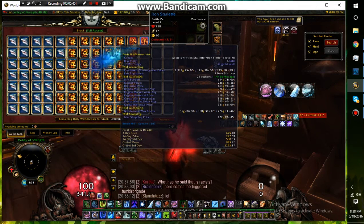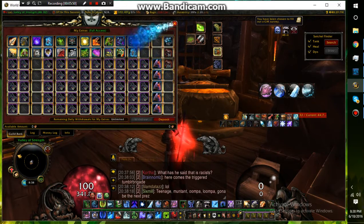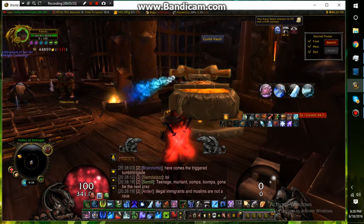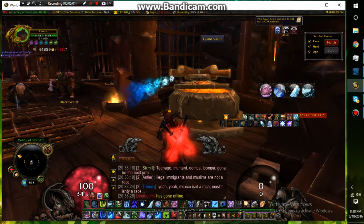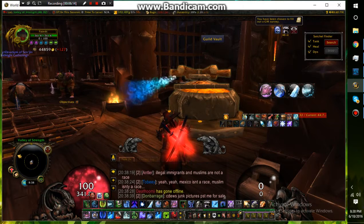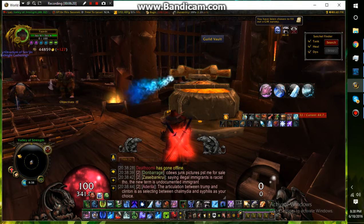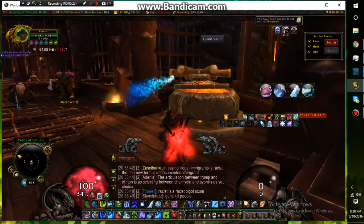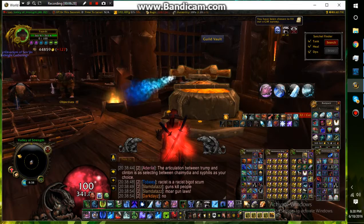Another great thing to stockpile, and probably the best one, is gold itself. The amount of gold in the system is going to decrease in Legion, which is going to cause inflation - with less gold circulating, gold will have higher purchasing value. A good idea is to stockpile as much gold as you can, keep it in your bank, and I'm working on building mine up right now.